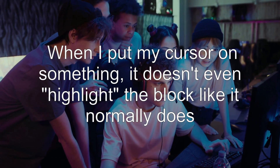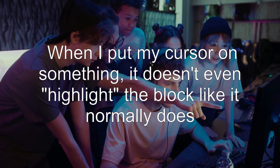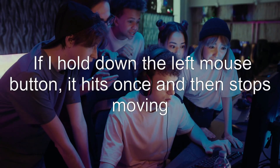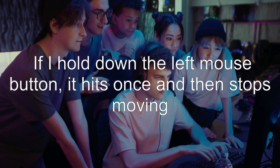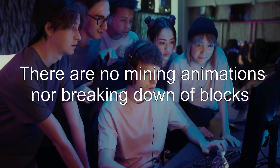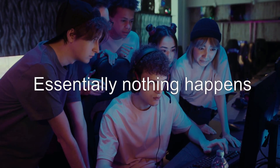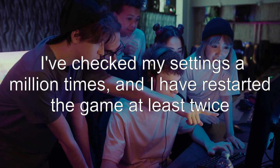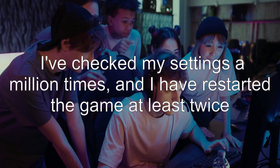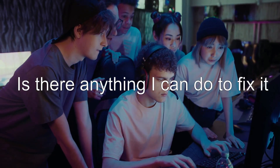When I put my cursor on something, it doesn't even highlight the block like it normally does. If I hold down the left mouse button, it hits once and then stops moving. There are no mining animations nor breaking down of blocks — essentially nothing happens. I've checked my settings a million times, and I have restarted the game at least twice. Is there anything I can do to fix it?